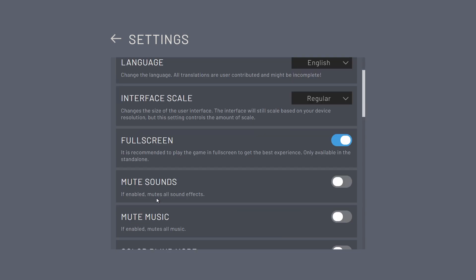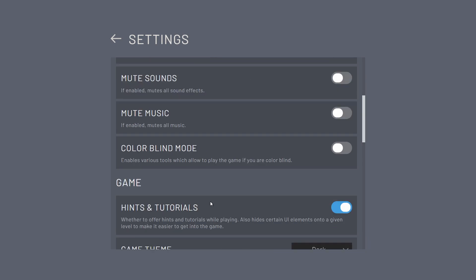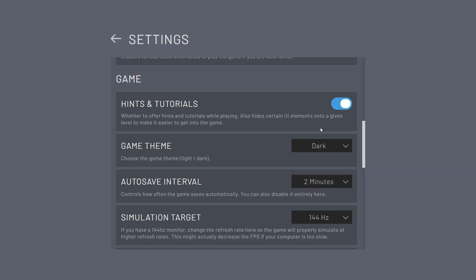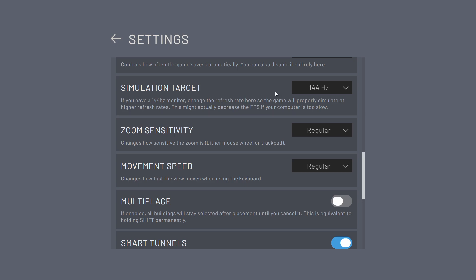Looking through the settings, there's a decent selection of languages, interface scale, full screen or windowed, muting, and a colorblind mode — which is very important since color is a key part of the game. There's also a very basic but robust hints and tutorial system. The game also offers a dark mode and a light mode, which is awesome — I chose dark mode.